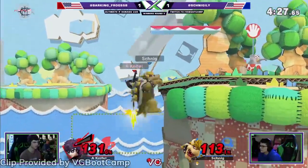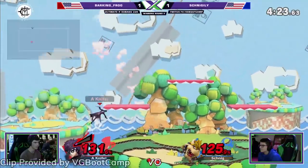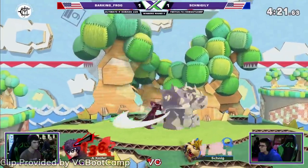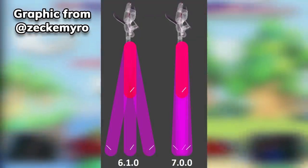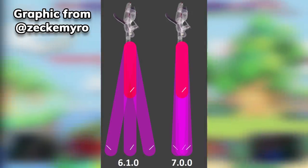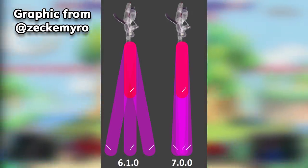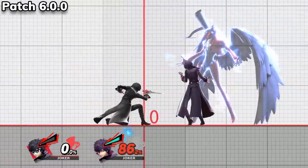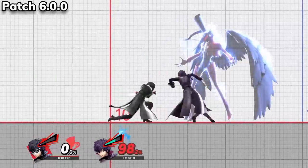That then leaves us with the other 10 characters that had significant changes in patch 7.0. Let's start with the character people have been begging for Nintendo to adjust since its release: Joker. Joker's neutral special, Gun, now has a shorter range when shooting downward in the air. This takes a minor gimping tool out of Joker's toolbox, but it alone shouldn't affect Joker too much. What does have the potential to be huge is that Arsene's summon time reduction from getting hit by moves is much more significant now.